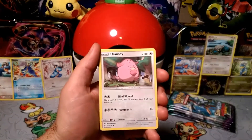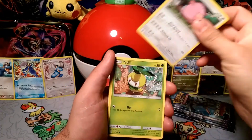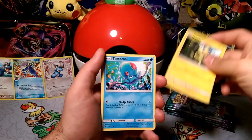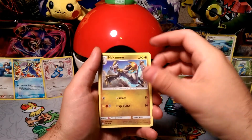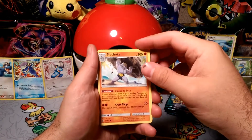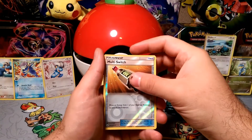Whoa, that did not focus. Come on, let's focus on Chauncey. We got a Petilil, a Helioptile, Tentacool, Stufful, Hakamo-o, an Energy Lotto, Mushok with that daunting pose. Reverse Foil is a multi-switch.